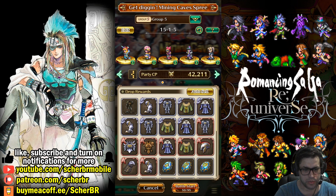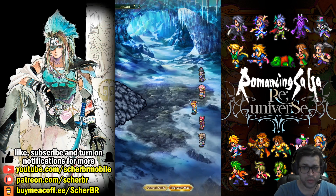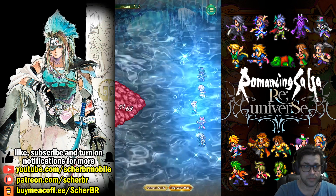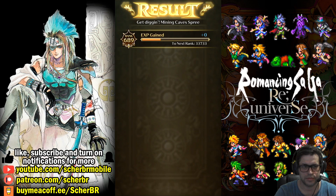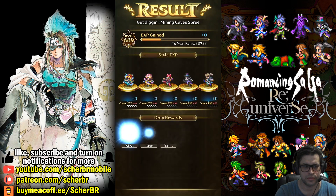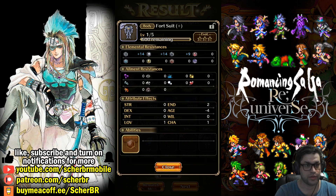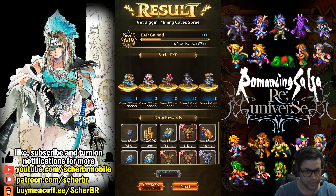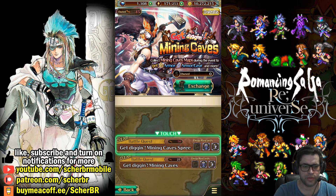Let's do a double run now. Unfortunately, we will not be able to do five runs, only four, because it uses 25 maps. Well, it seems that at least we got an SS armor this time — the Fort Suite Plus. That's interesting since it's a plus; it should be better than the normal one. But no fragments so far. We can't do another double run since we're missing four maps, so let's do a single run.